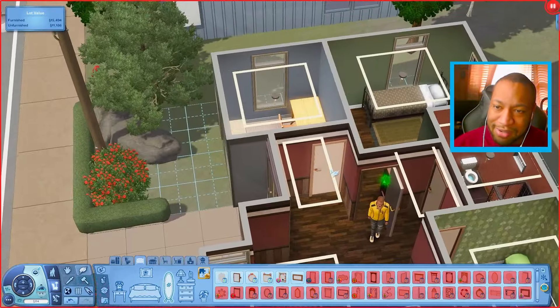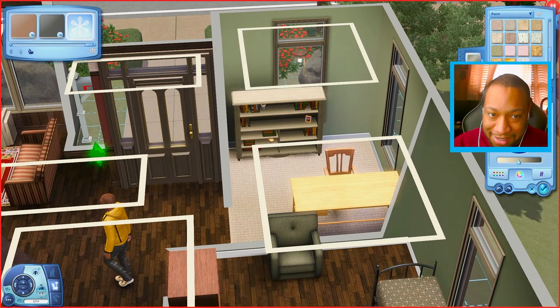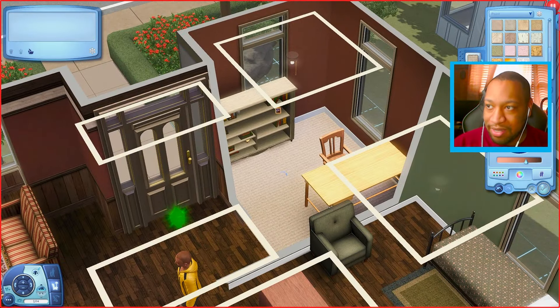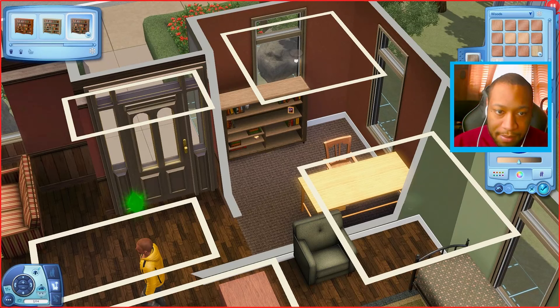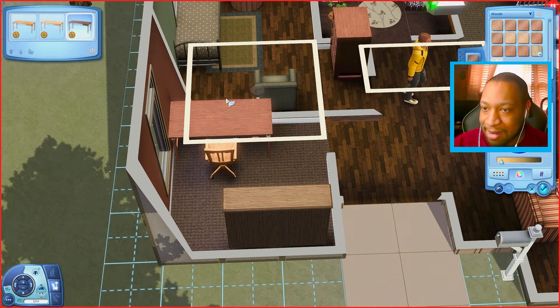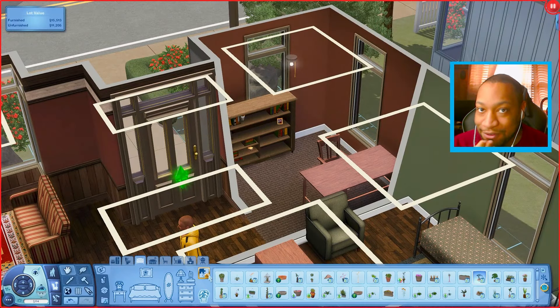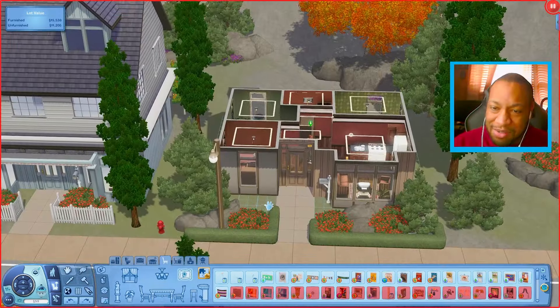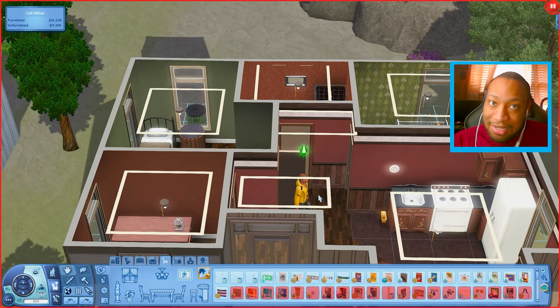The only other room to worry about is the home office. For the wallpaper I'm continuing the earthy neutral color scheme, maybe a little more burgundy like the rest of the house. For the carpet I'll go with a darker, brownish carpet. I'll recolor the bookshelf slightly and make sure the desk kind of matches it, then do the same for the chair. We only have 84 simoleons left so there's not much more we can do — maybe a little plant on the desk.